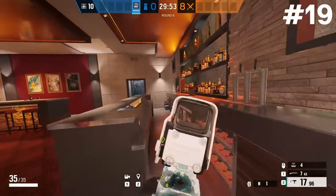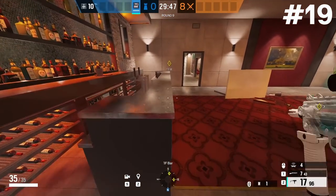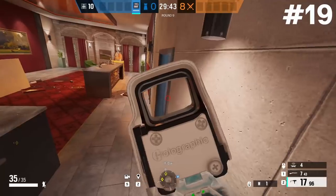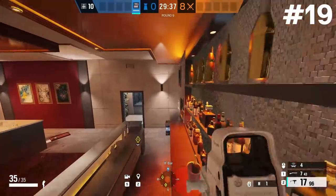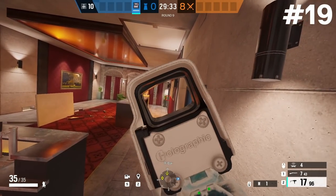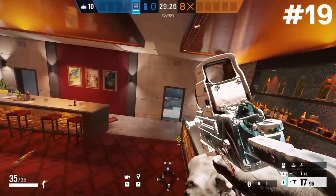This next spot is a vault I want to show you. You can actually vault up onto the bar — go perpendicular with the bar and line up the right-hand side as straight as possible to get the vault prompt, then run across to the bar on the back wall. If attackers are pushing the site, just tuck into a corner: you can watch the bar stock door, the fountain doorway, or tuck into the other corner that leads to the lounge room.